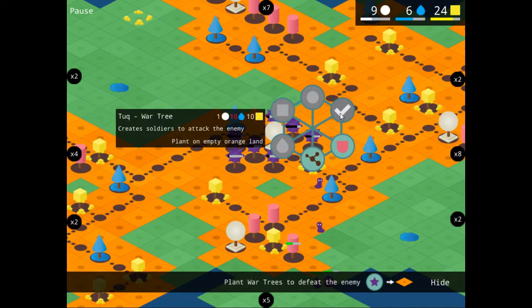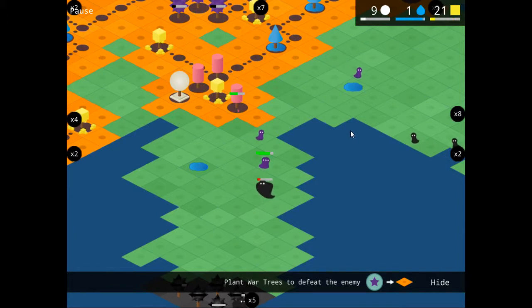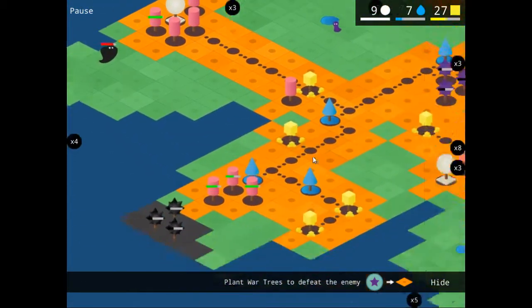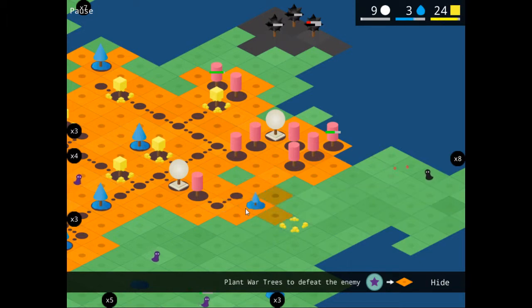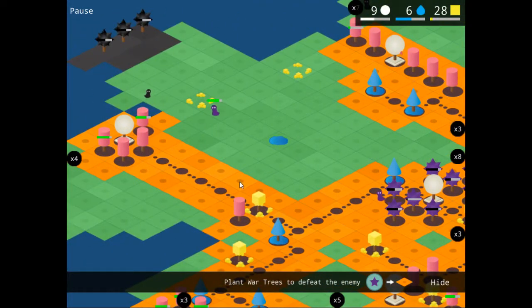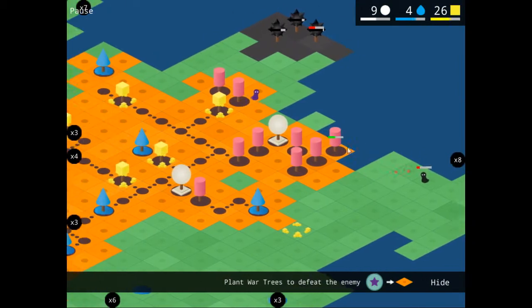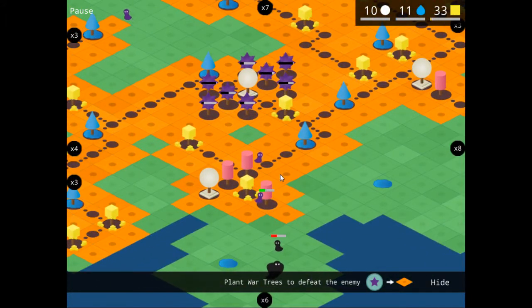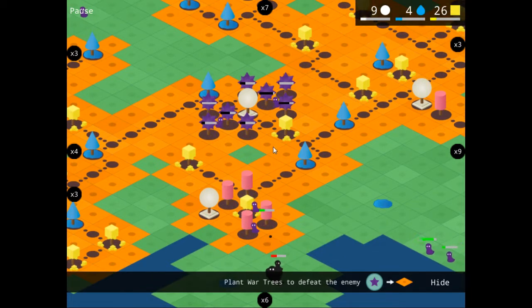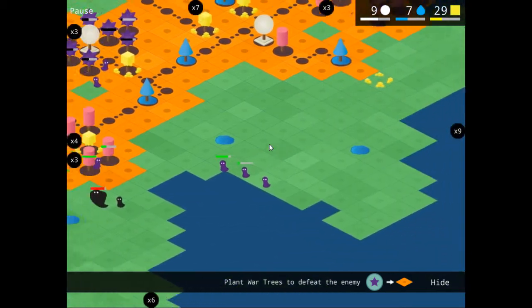6, 7, 8, 9, 10. There we go. Now they've caught up with each other — the water and yellow cube mineral generation. And we've got one out of eight down.